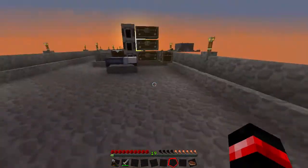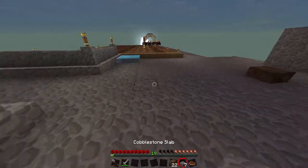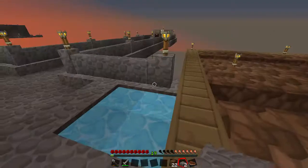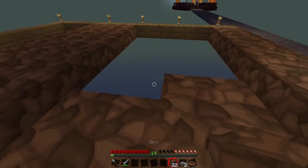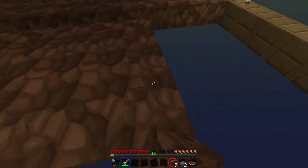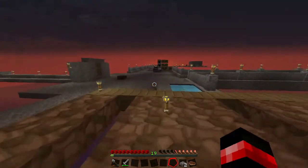It looks kind of derpy right there so let's quickly grab some more slabs. We do have some dirt in here so let's use that. Let's cover this up - that looks good. Let's try and finish off this area. We don't have enough, so we do need to do some more production of the dirt.